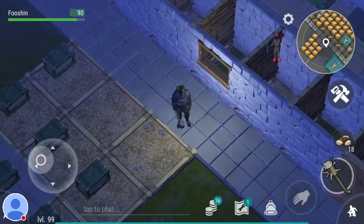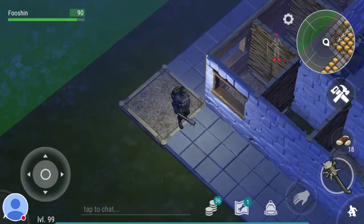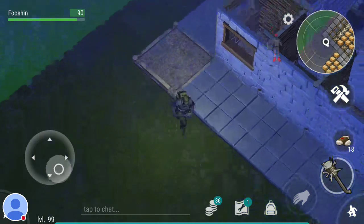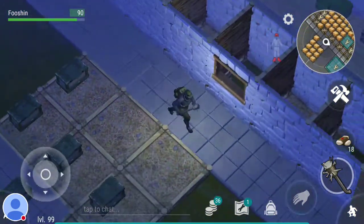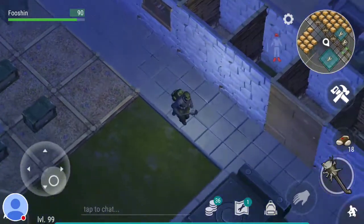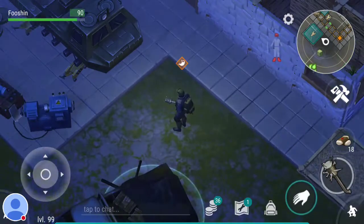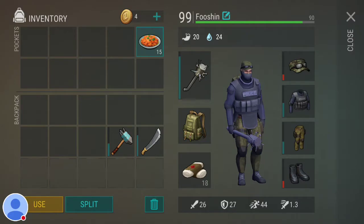I just threw some windows on the outside, randomly on the corners and in the middle. I assume at some point you'll be able to shoot through those, so at some point I might knock down all the dividing walls and have that path to run around and defend my base if something happens. I would advise adding some windows to your base here and there, just in the event that something like that happens in the future and you're not screwed because you've got metal walls everywhere.